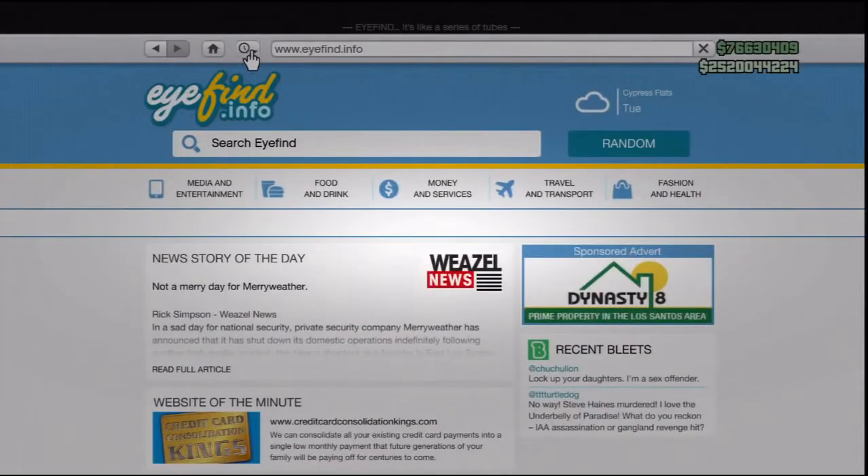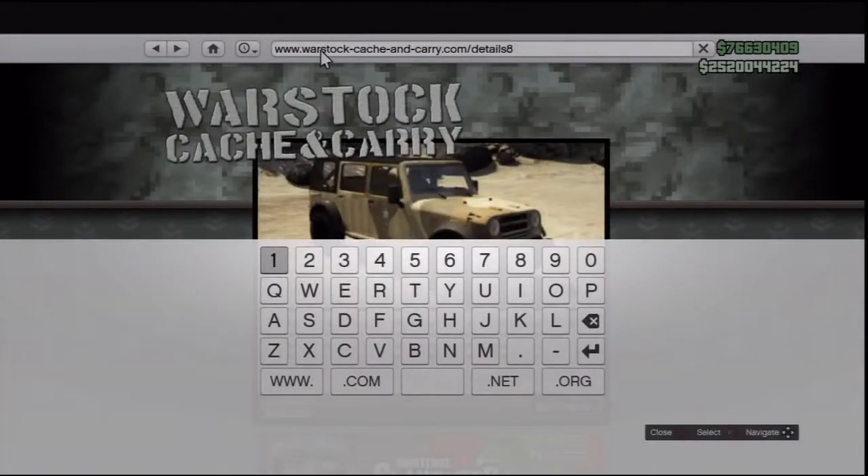Once you guys click on that, you're going to want to scroll to the URL and press circle and X. After you do that, this should happen. You should see all the way at the end it says 'Details' and then a number. You're going to want to delete those two numbers — or whatever number is there — and make sure it just says 'Details'.